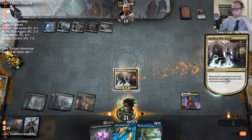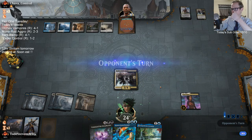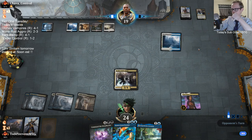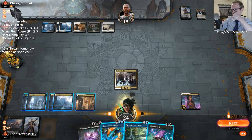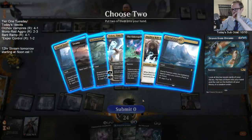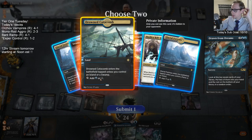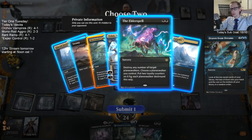That worked out. I want a land for the Search for Ascanta, and then let's take another Elder Spell.